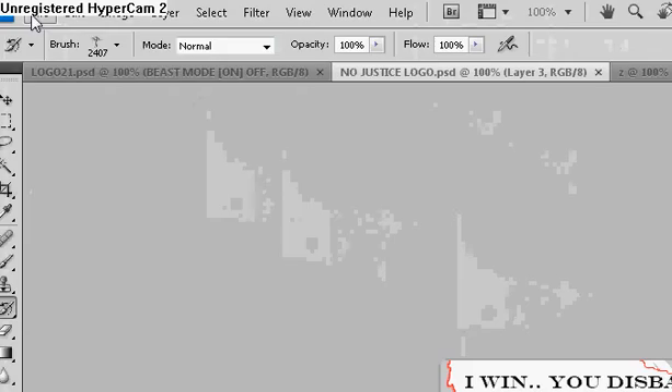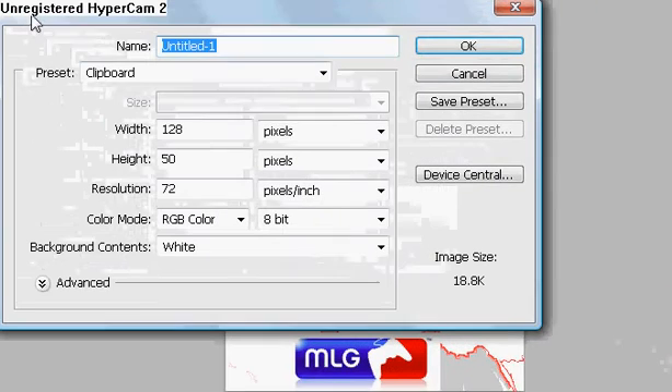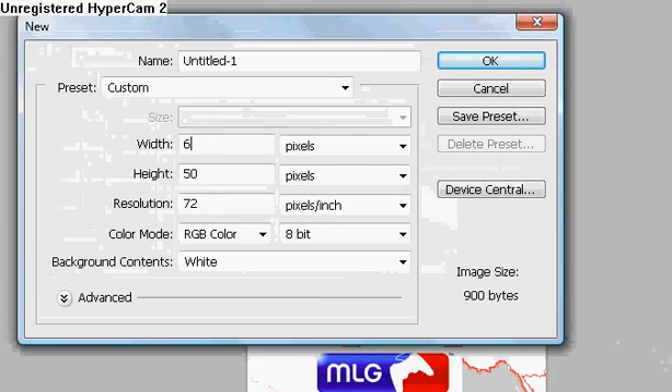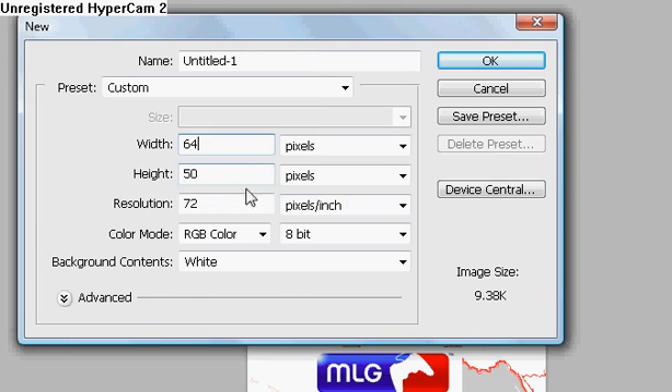Now you want to go over to your file, go to new. Your width should be 64 and your height should be 64. I like my background content white, so I'm going to go ahead and press OK.